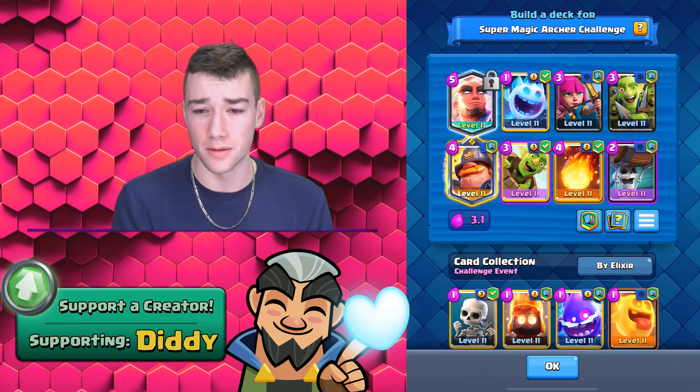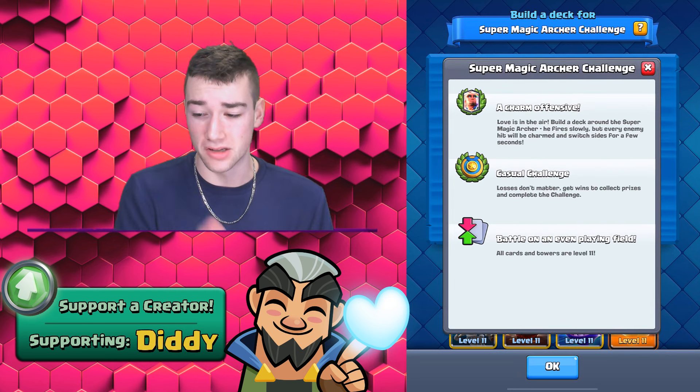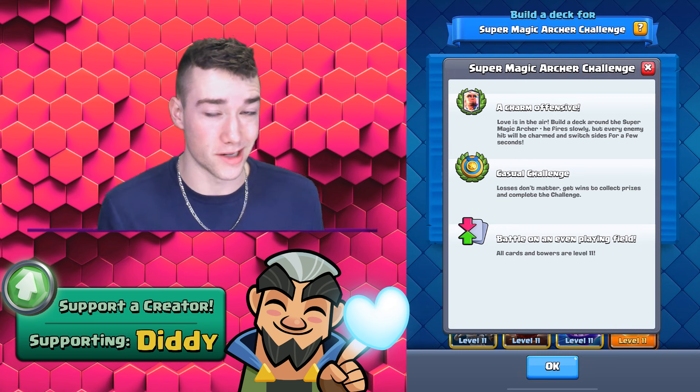This is the deck that I think is going to be one of the best ones to use because it's fast-paced. If you don't know what the Super Magic Archer does, he's going to fire slowly, he's going to get charmed, and then they're going to switch sides for a couple seconds. So this is very interesting.